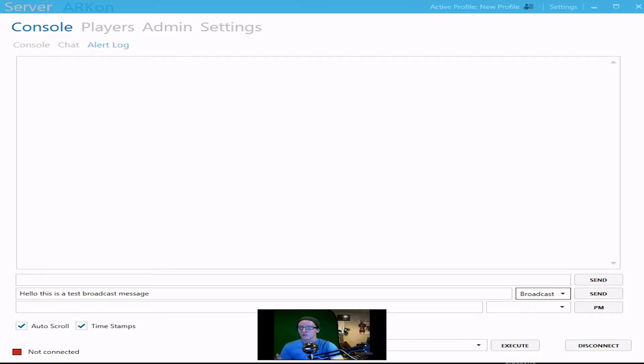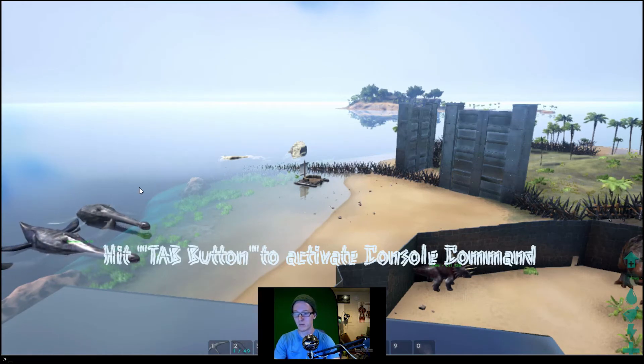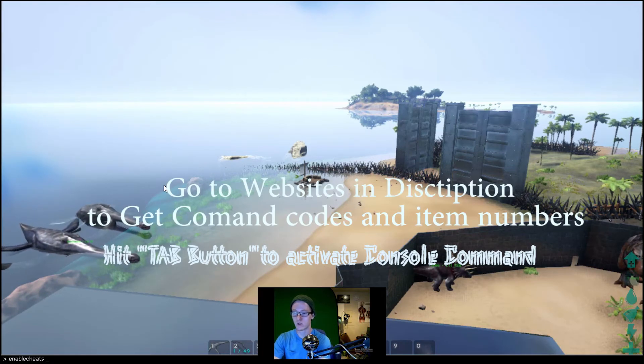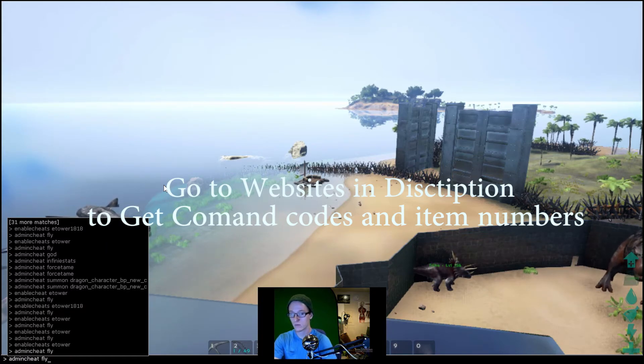Up next is the admin command section. We'll jump over to the game and show you guys some of that. As you can see down here, there's a little black bar. You're going to type in 'enable cheats' space, and then your server admin password. Once that's entered, you can type in whatever codes you want after that.